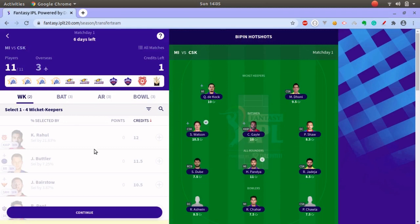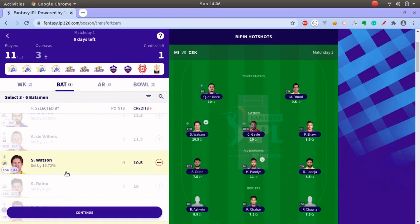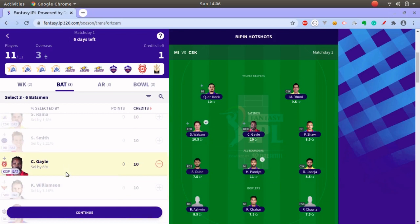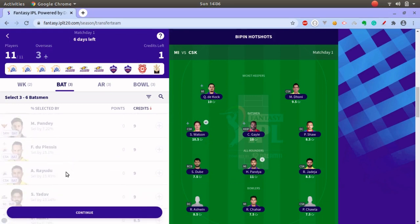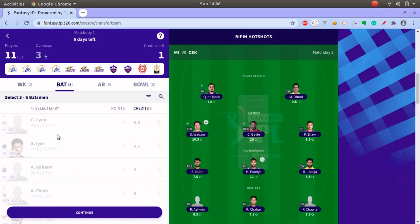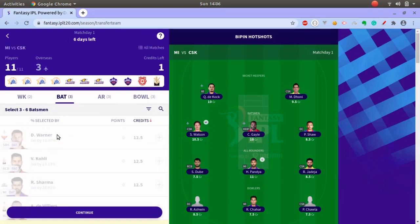Now let's go to the team I have selected. As already mentioned, pick batsmen or wicket keepers who most probably bat at the top of the order so you get the most benefit if they fire. Also, while picking batsmen try to pick players who might bowl or used to bowl regularly for the team, like the likes of Sean Ervine or others who bowl here and there.